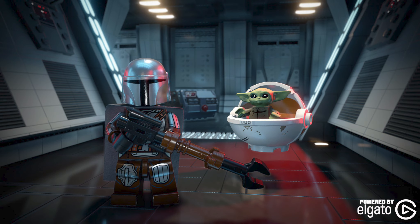The Mandalorian Season 1 pack will include the Mandalorian, non-playable Grogu, Greef Karga, Cara Dune, IG-11, and Kuiil. That'll be out on April 5th. Also on April 5th, we will be getting the Solo: A Star Wars Story character pack.